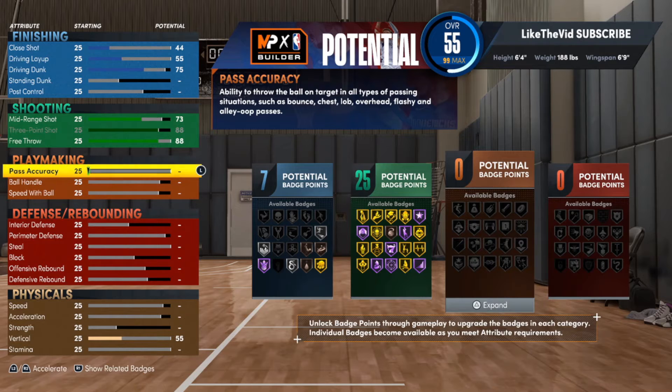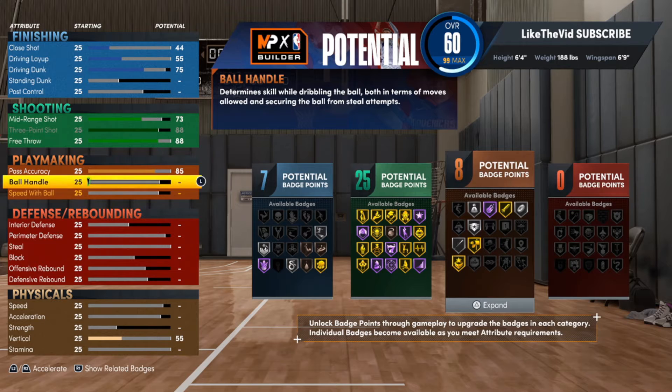For the playmaker section, I always like to have all my guards have at least 85 pass accuracy — that's so you can pass the ball around the court without putting it in danger. Pretty much any pro-am build should always have at least 85 pass accuracy, and any guard should have at least an 80 ball handle if you want to use the build most effectively. On this build, we're going 85 pass accuracy and 85 ball handle, so we can get a lot of those important badges to at least gold.